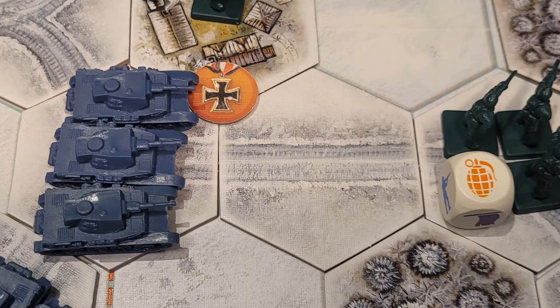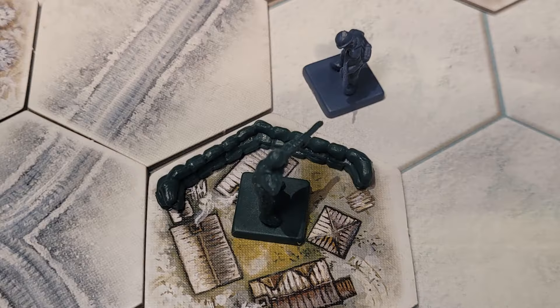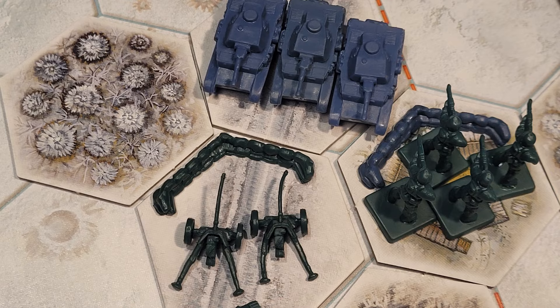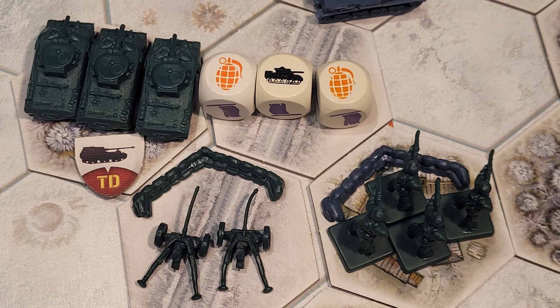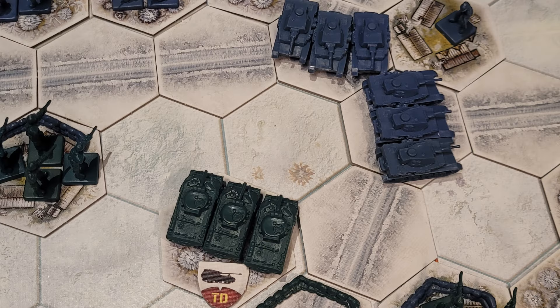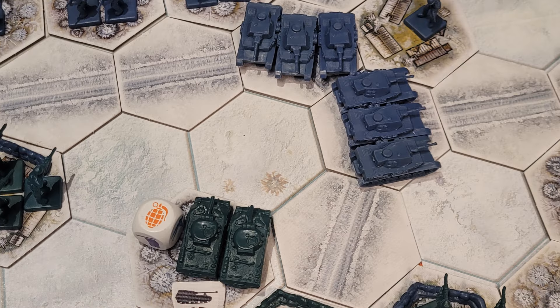German armor swings around the town to hit the supporting infantry, and the surviving Jerrys charge the village and take it. The American anti-tank guns hold the road and destroy a panzer unit, clearing the way for the tank hunters to go after the other tanks. Those tanks are out of fuel and now causing a backup along the road, so the next tanks pull up and fire at the tank hunters, destroying some of them.